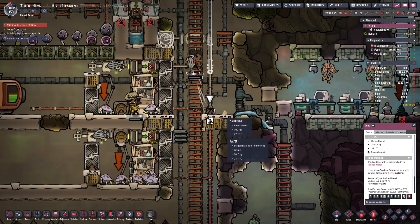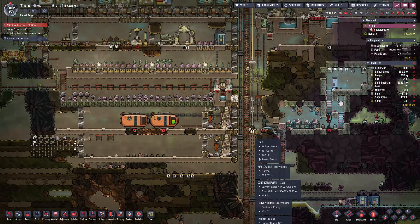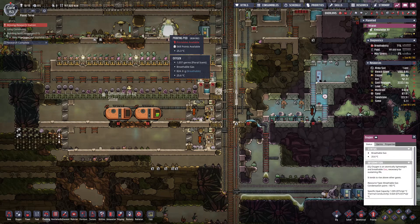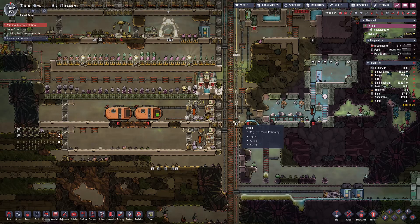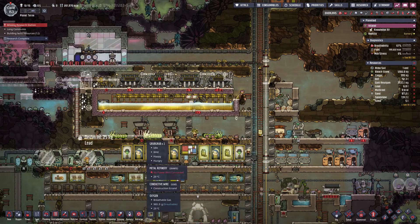That's a lot of lead. Lead — let's make that a high priority and see what blueprints we have available. I think I've got a lot of lag right now; I'm sitting around 25 frames per second, so let's not take any more dupes. He's picked up lead — where is it going? Where's the lead going? Oh, you're making wires, I bet.